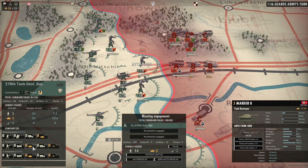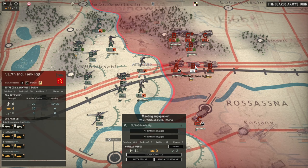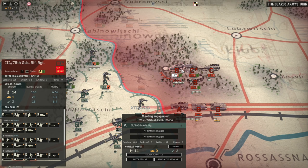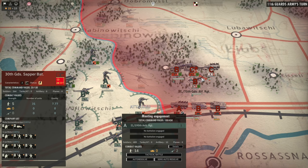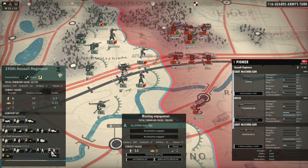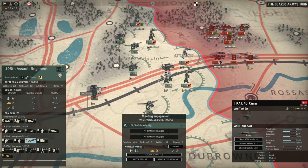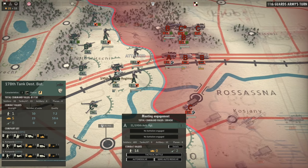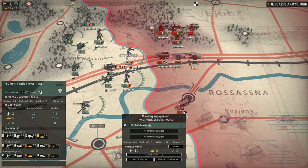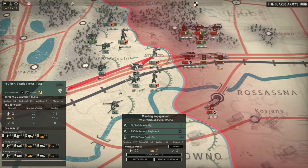I could definitely rely on the Marders — the Marder 2s here. We could use those to break down some of the tanks if they decide to bring in the T-34s or potentially the ISU-122s. The other choices for them would be the infantry regiments, so I want to bring in a bit of a mix. I'll bring in the 195th Assault Regiment which has a bunch of PAK-40s, and we'll also bring in the Tank Destroyer Battalion because I can set up the PAK-40s from the start. That should help us out a lot.